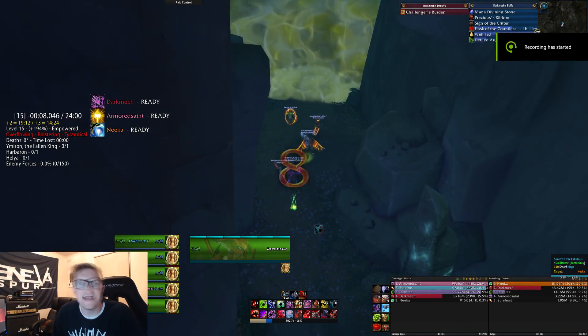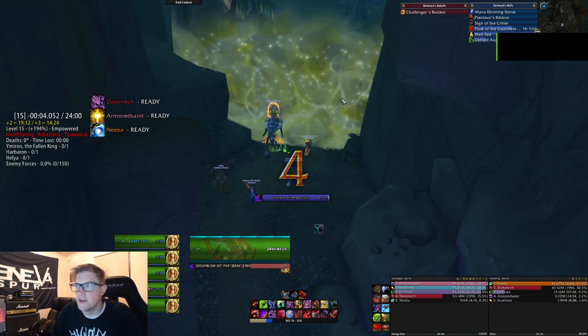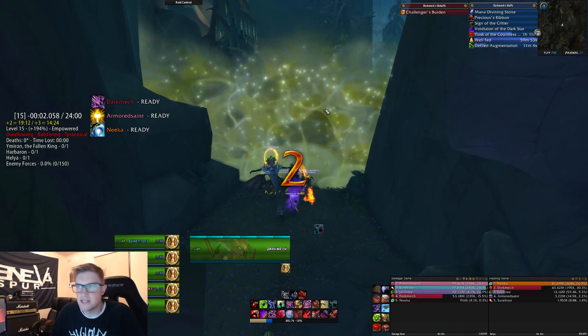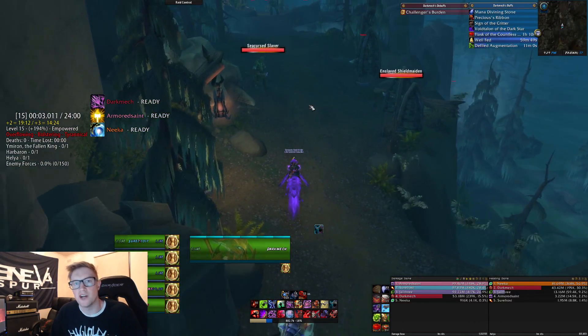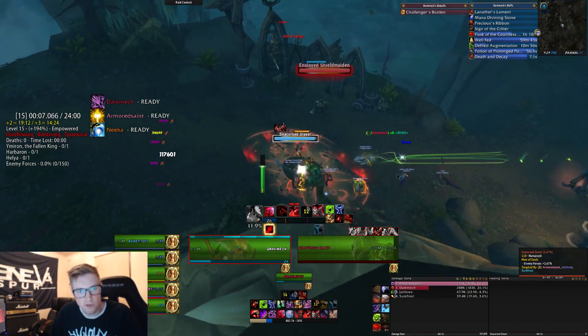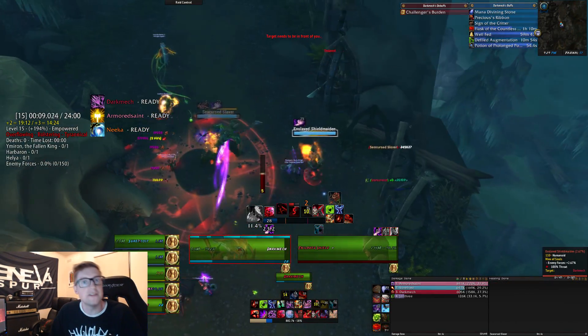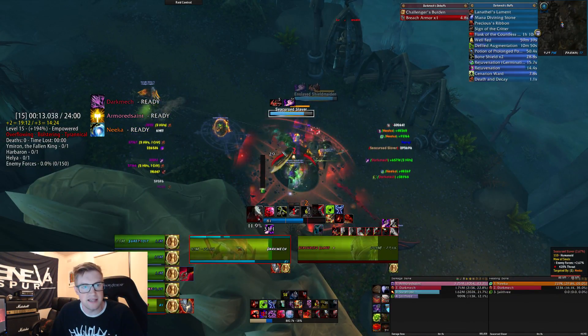Hey guys, what's up? It's Darkmech here, and today I'm going to walk you through more of Sol's Mythic Plus guide, 2 to 10 plus, and today we've got a 15 on the screen, three affixes: Overflowing, Bolstering, and Tyrannical. I have explained these affixes before so I'm not going to go through them all, but there will be a description of them if you haven't seen any of my other videos about Mythic Pluses and the affixes.